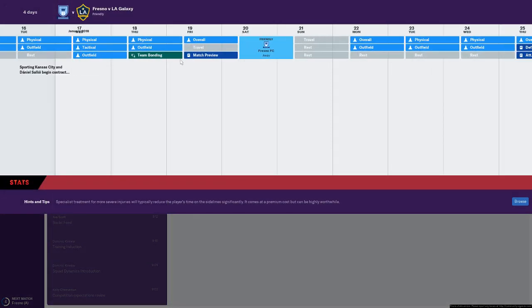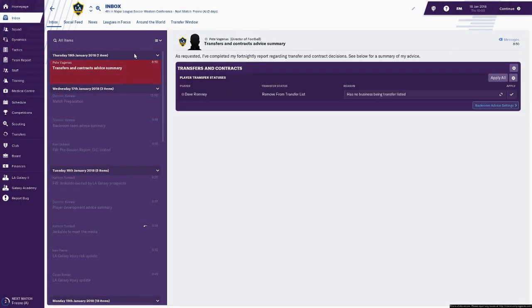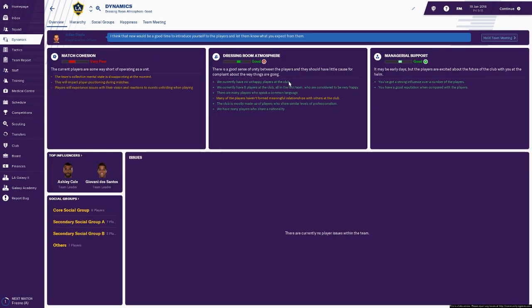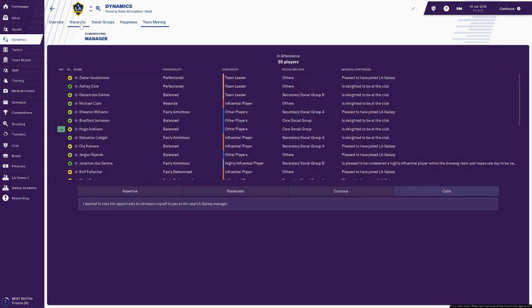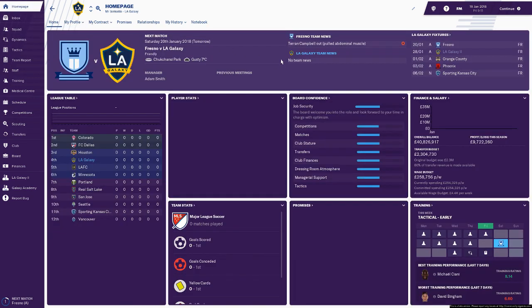Going forward, there's a team bonding event in two days which I'm interested to see. The team bonding has now happened, we've signed a physio, and all my backroom staff have signed a new physio too. If we go to the dynamic screen, match cohesion is poor, but dressing room atmosphere is pretty good. Looking at social groups: core group, secondary group, nothing else. Happiness is fine, so I'm not sure quite what the team bonding does. An interesting addition that they've added in.